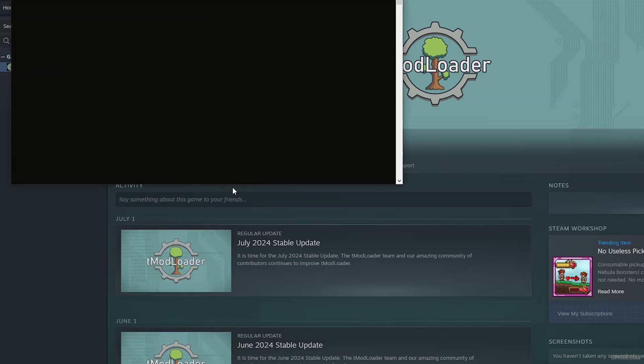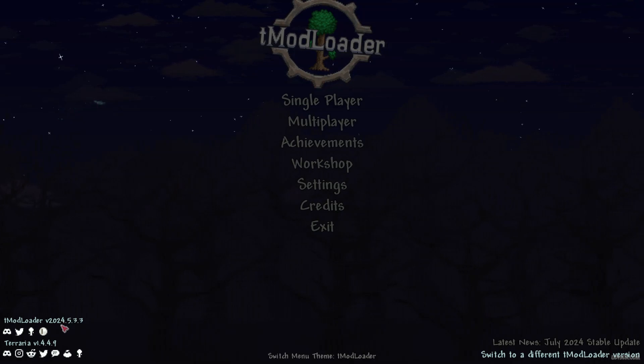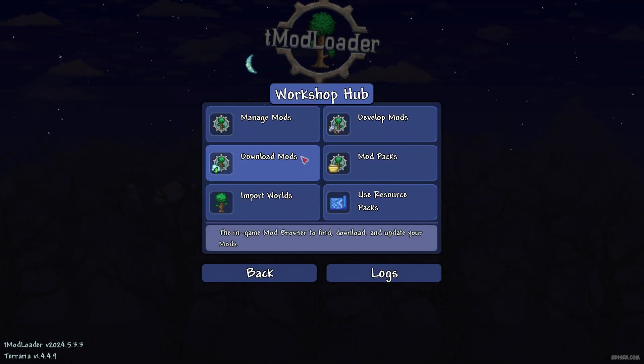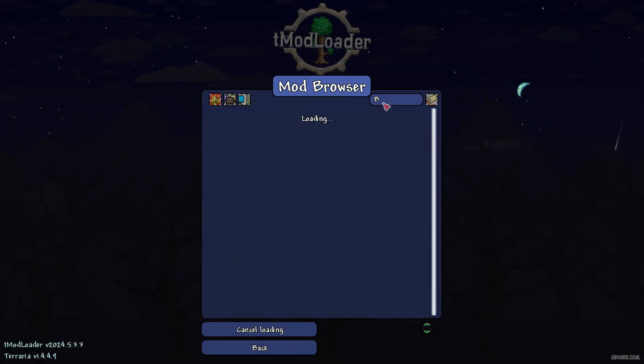Press install, then press play. If you installed properly, in the main menu in the bottom left corner you'll see tModLoader with its version number, and Terraria with its version number. Go to Workshop, then Download Mods.